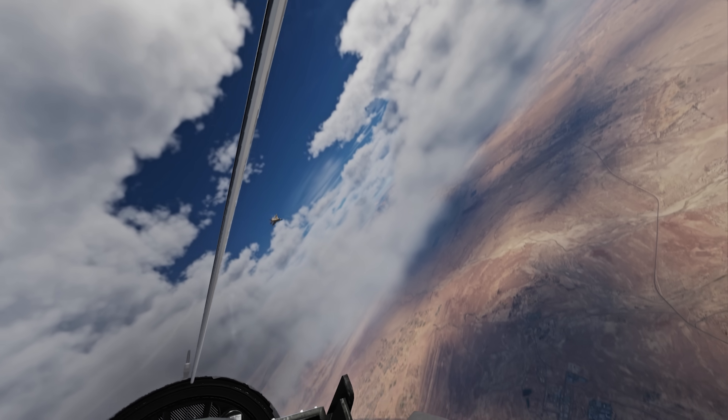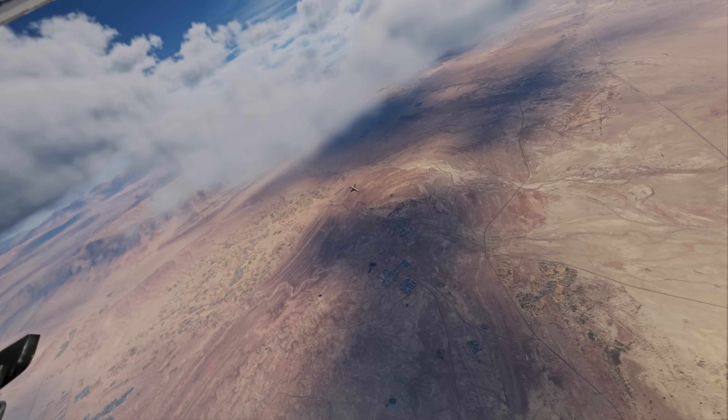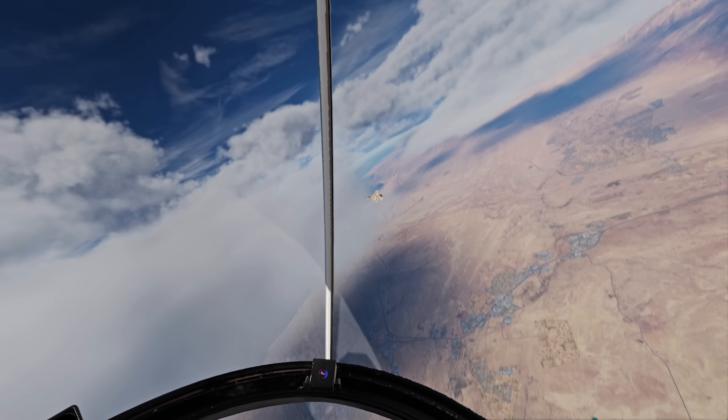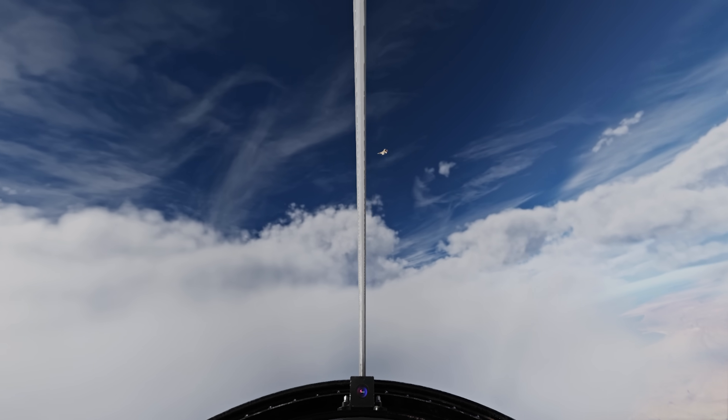Just pull up a little, because he won't have the AOA to pull up with me. And look at this — we got him lured into a one-circle. I'll roll on top of him, up. And that is one slow Viper — he's in big trouble. He got slow trying to take that shot.